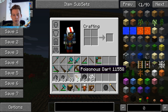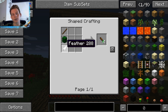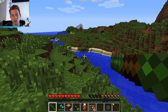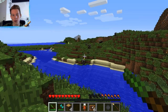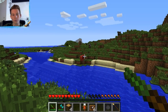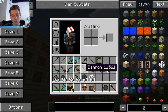Next we have the blowgun, crafted very easily with three sugar canes. To make the poisonous darts you'll need a cactus, a stick, and a feather — that gives you four. It needs to be loaded and cocked back; you can hear the breathing when you do. It does a lot of damage — it poisons the target, leaves them at half a heart, and then you can finish them off with your fists.